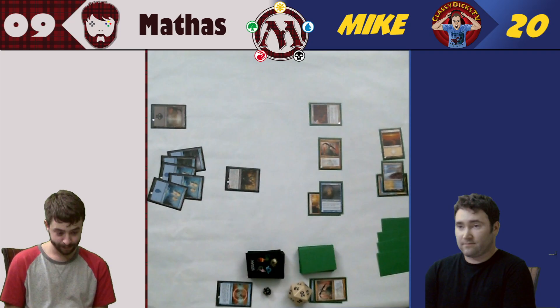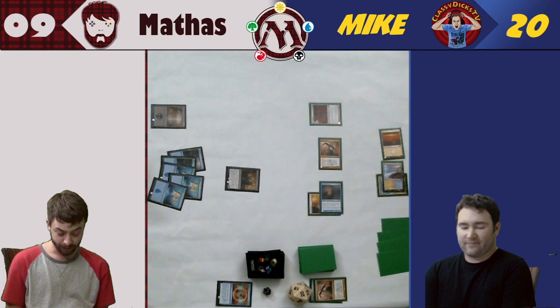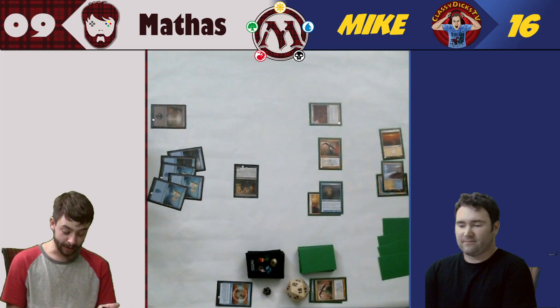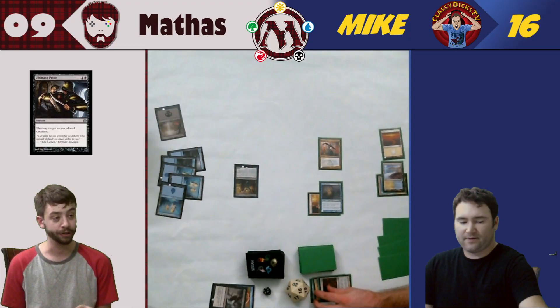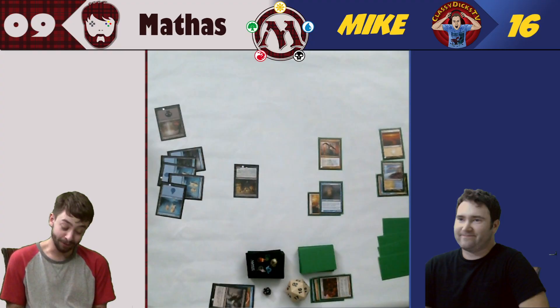I hate your unblockable guy. He's not even doing that much — this guy's hitting you for three. I know, but I can't target him. He's just a 2/2. You have four cards in your hand — a 1/1 and a 1/1 double strike. I'll swing for four. Puts me down to 16. I will pay two and cast Ultimate Price. Destroy target mono-colored creature. So I couldn't use it on him? Correct. I wanted to, but I just couldn't do it.